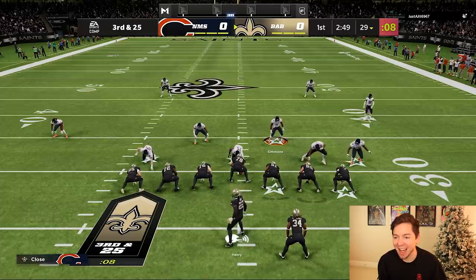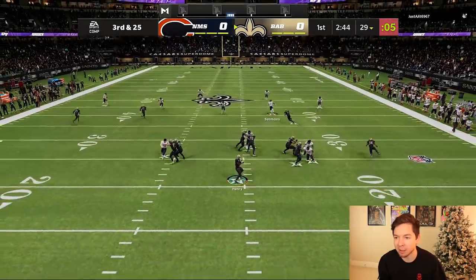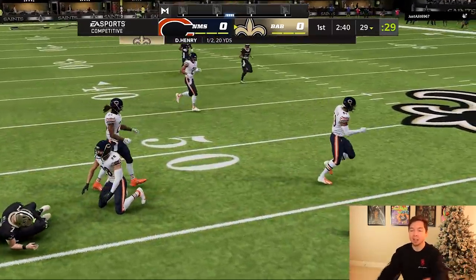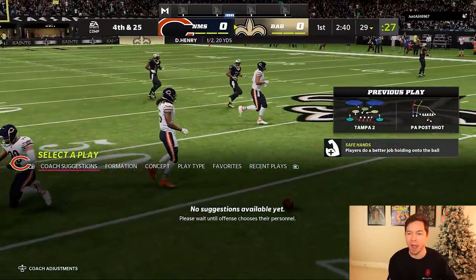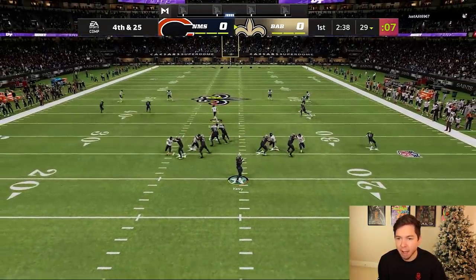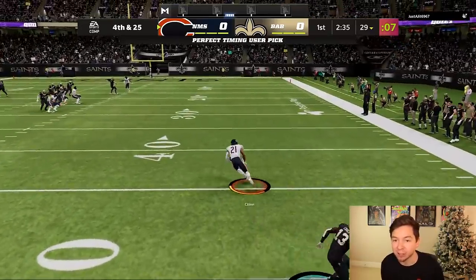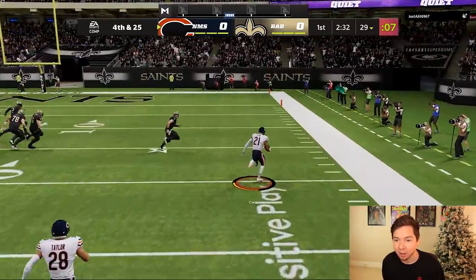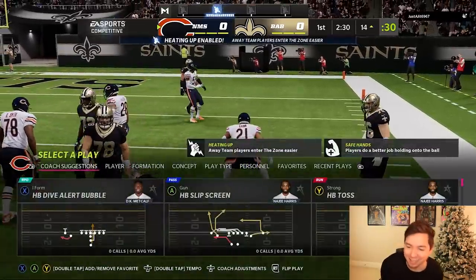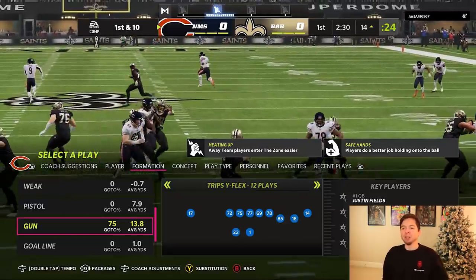He's gonna keep going no huddle. D-line keep doing your thing — we are wrecking havoc on his whole line. Watch that wheel route — he goes underneath. He dropped it. Yeah Taysom Hill, stick to quarterback. This man is going for it on fourth and 25, that is so disrespectful. He's making a mountain of adjustments. It's going to be intercepted — let's go, Jeremy Chin! Oh Taysom Hill, that man can do everything. What a job by our defense.